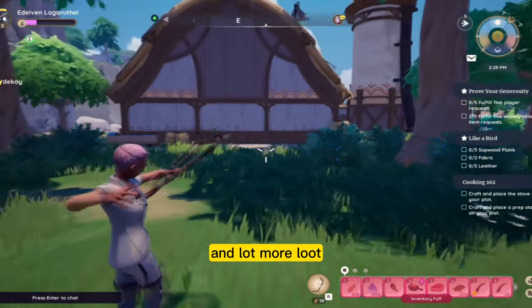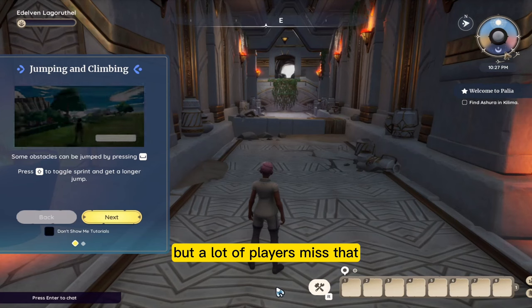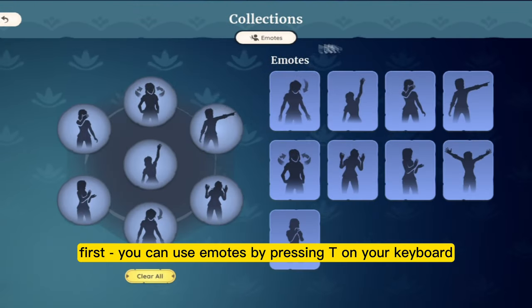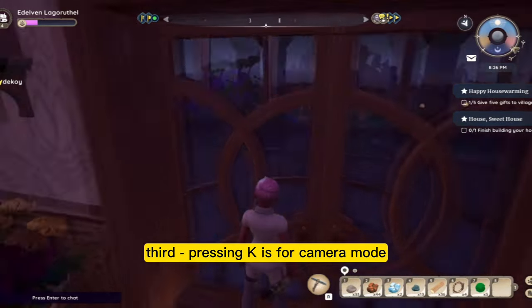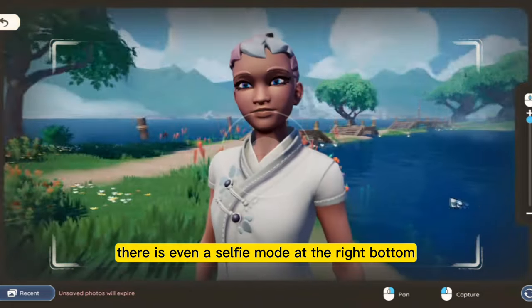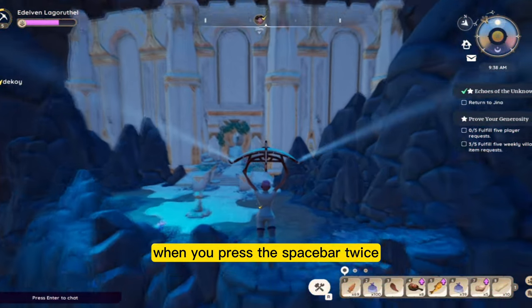Combining new strengths and abilities will lead to a fantastic experience, unforgettable moments and a lot more loot. Here are some fast tips and tricks for you. Keyboard tricks — you can also check these in your settings menu, but a lot of players miss them. First, you can use emotes by pressing T on your keyboard to toggle the emotes you have. Second, you can remove what you are holding by pressing X. Third, pressing K is for camera mode — there is even a selfie mode at the bottom right. Fourth, you can use your glider when you obtain it by pressing the space bar twice.